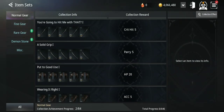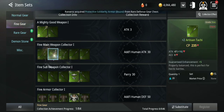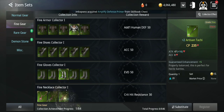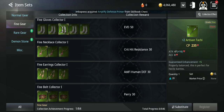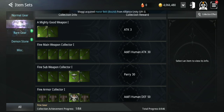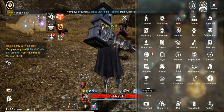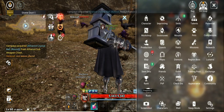Then you have item sets. If you register specific items, you get all these stats — accuracy, evade, and so on. Check which sets you can complete with the gear you have, and you gain extra stats that apply to all your characters.